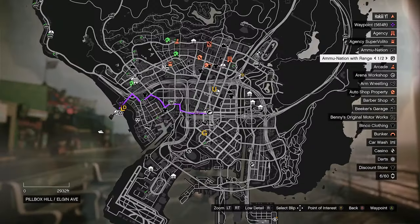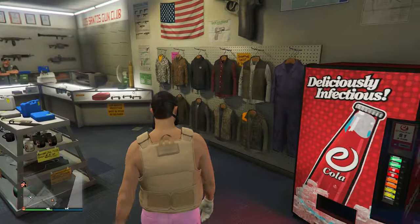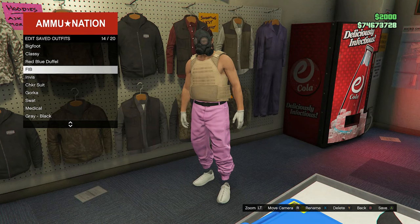Now we need to go to this exact Ammu-Nation store on the map. Once we've made it here, go into the outfit section, go into edit saved outfits, and just overwrite the last save we made — basically resaving it in the exact same slot.